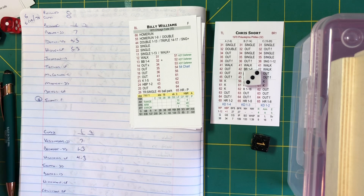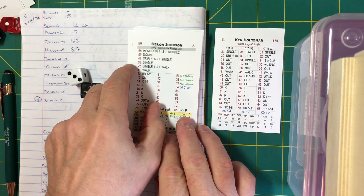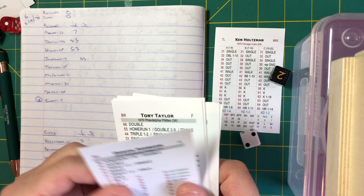After one complete inning at Wrigley, we have no score. Two tough lefties with A stuff today. Deron Johnson, Tony Taylor, Tim McCarver — righty, righty, lefty — coming up for Philadelphia. Holtzman winds and delivers: ball four. Johnson draws a walk off Ken Holtzman.